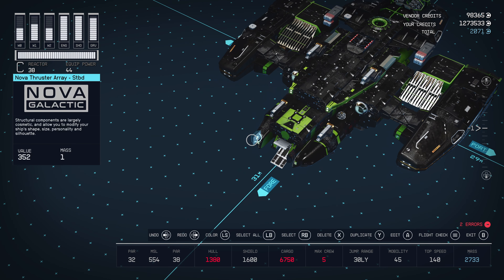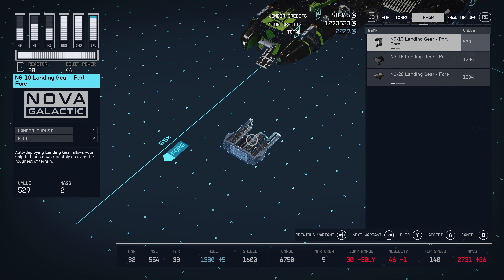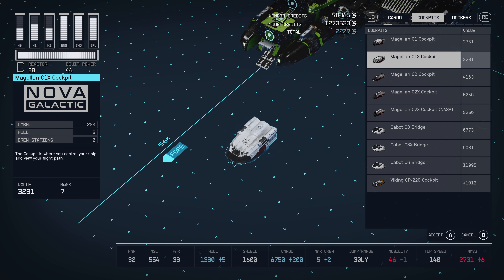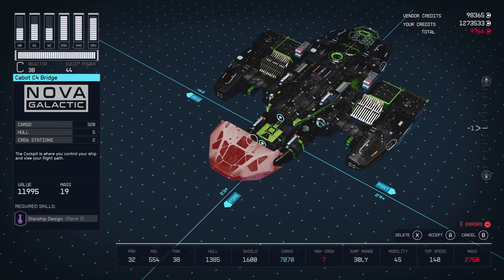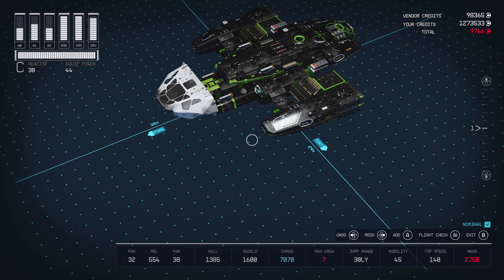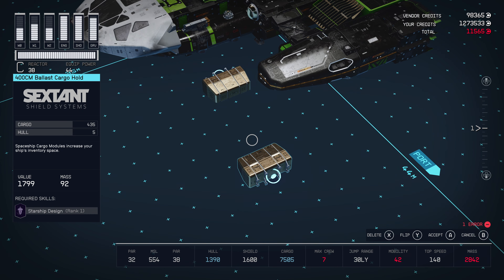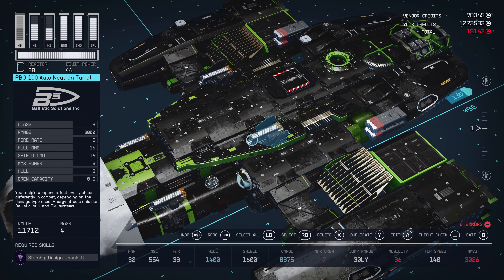Let's start building. We're gonna delete this bridge and get the bridge we need. You've got three different bridge options — you can choose the cheapest one, but I had the money. I also have the 320 cargo hold. We're gonna get four of these. Put them anywhere you want.